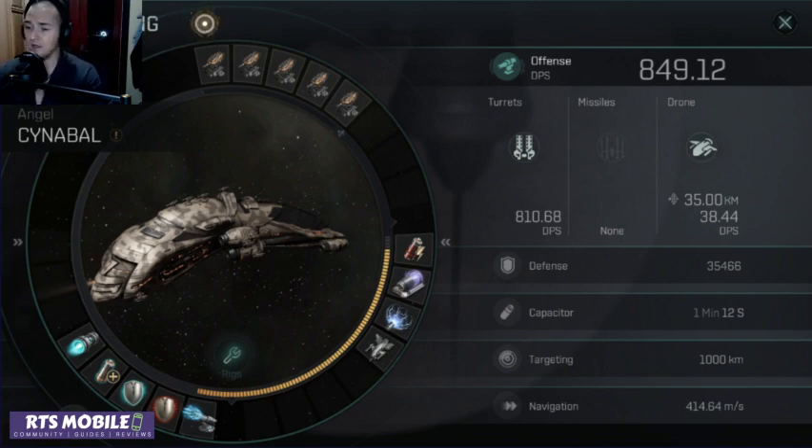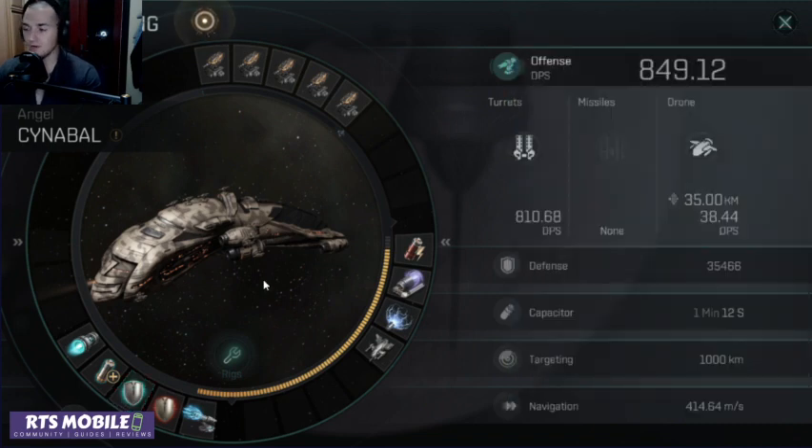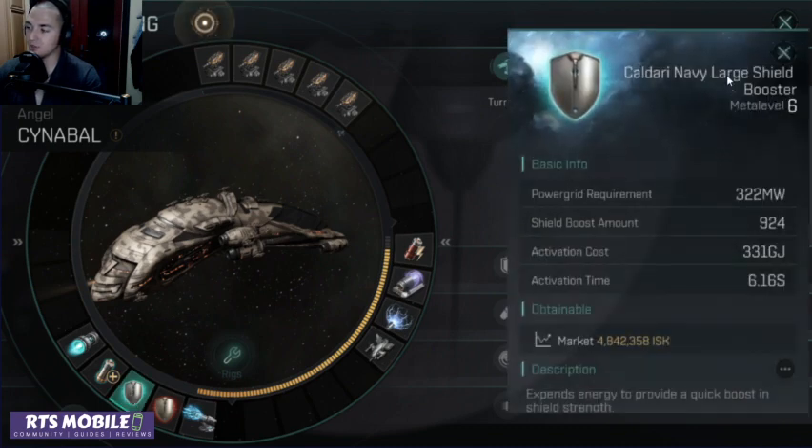So today's video, we are talking about the comparison between the Large Shield Booster PvP build and the Large Shield Extender PvP build. We're not talking about really any offensive capabilities other than maybe energy neutralization. We are instead talking primarily about the defense and the capacitor. The build I'm currently running has the Large Shield Booster.